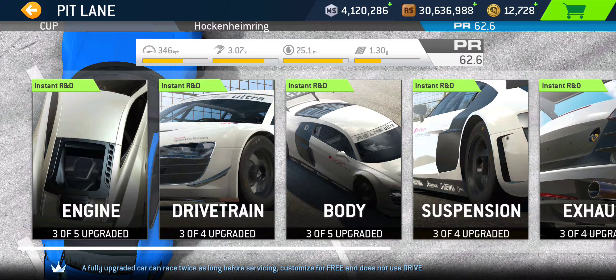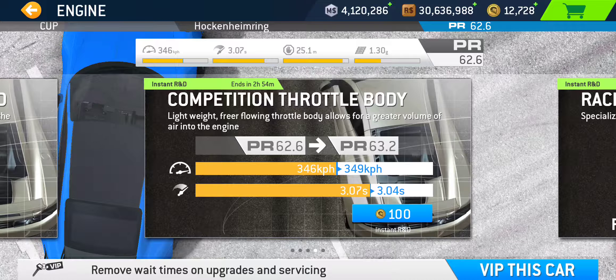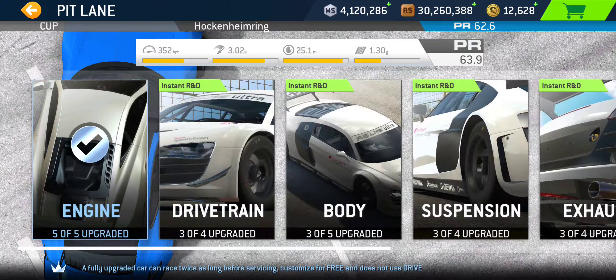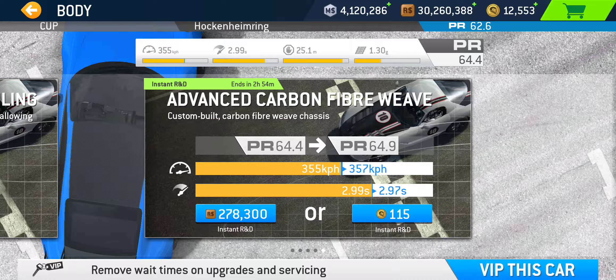This car is featured in the new bonus series called Porsche Paradise — you'll find that in the road collection under season one, along with two other 911s. In order to 100% complete that, obviously you need the other two cars, and you need a PR up to 64.9 for the 100% completion on that one, which means you need a few more upgrades.